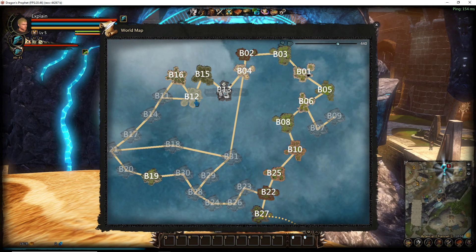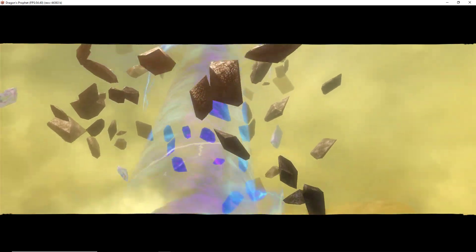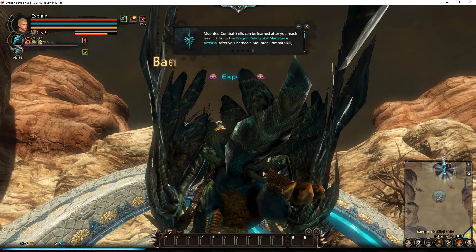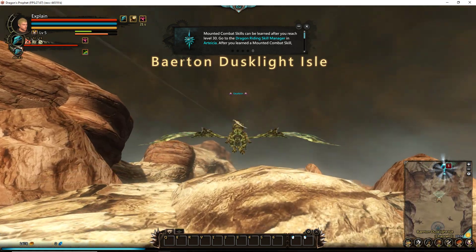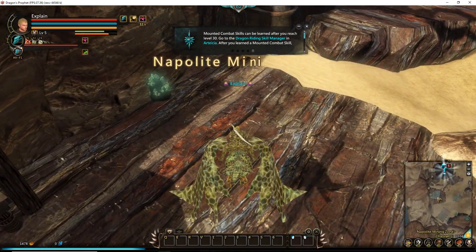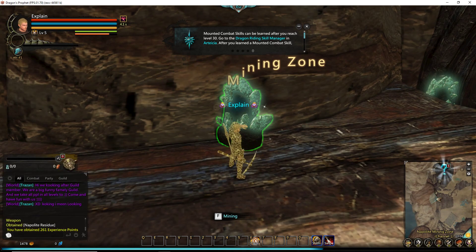My favorite place to go mining and leveling up is B12, if there's nobody there. What you're mining for is napolite — it comes in a few different forms: you've got powder, you've got ore, you've got residue. It's a very important part of crafting, which I'll touch on in a later video. If you land in this area to mine napolite — these little things right here — you are in a player versus player zone and anybody can attack you at any time.